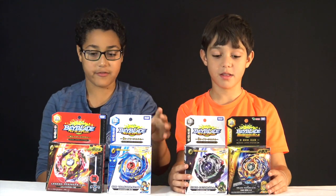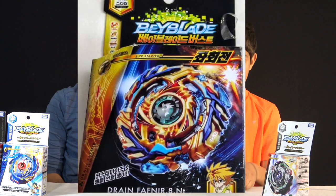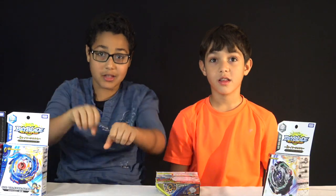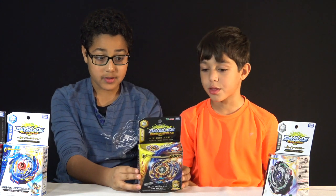Noah wanted to open up Drain Fafnir first so that is what we'll do. Drain Fafnir has two — it's a left spinning bay. It's the driver, this is a very unique thing. On the bottom it's like a little bouncy, it has a spring inside so like when you launch it into the stadium it bounces. It gives a very soft landing.